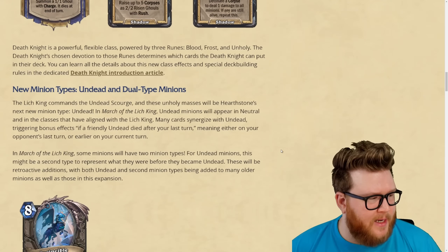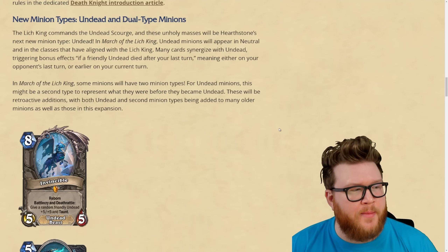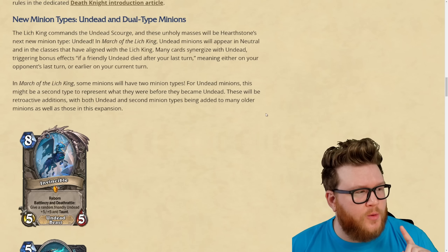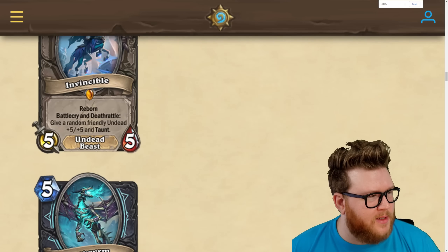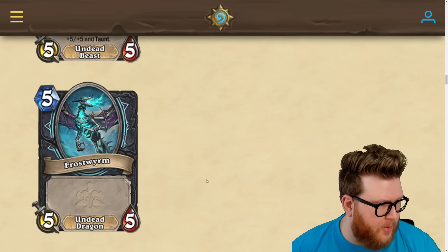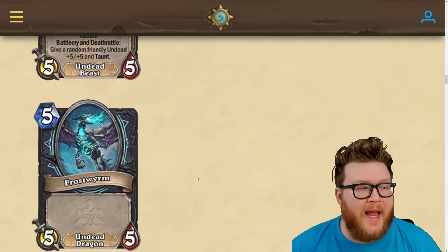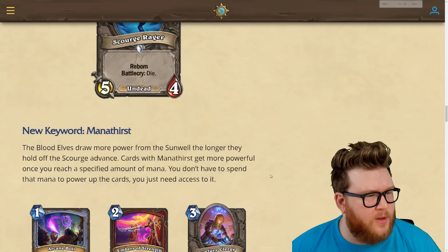Undead is being added as a new minion type and will be retroactively added to hundreds of existing minions — Blood Mage Thalnos was shown as an example. We're also getting dual-type minions. Invincible, the Lich King's mount, will be both Undead and a Beast. Frostworm is an Undead Dragon. These synergize across both minion types. Patches the Pirate was a Demon and Pirate, and Cookie was a Murloc and Pirate — similar concept.